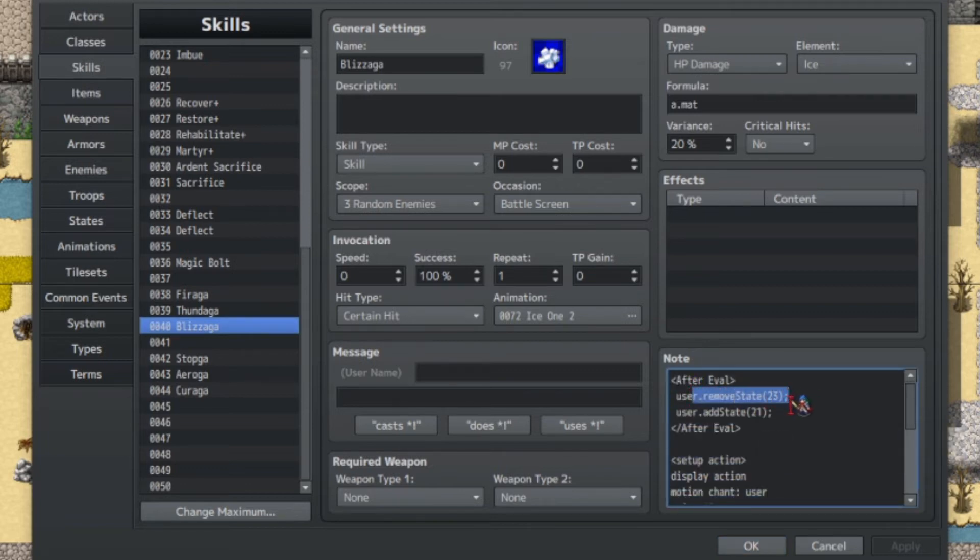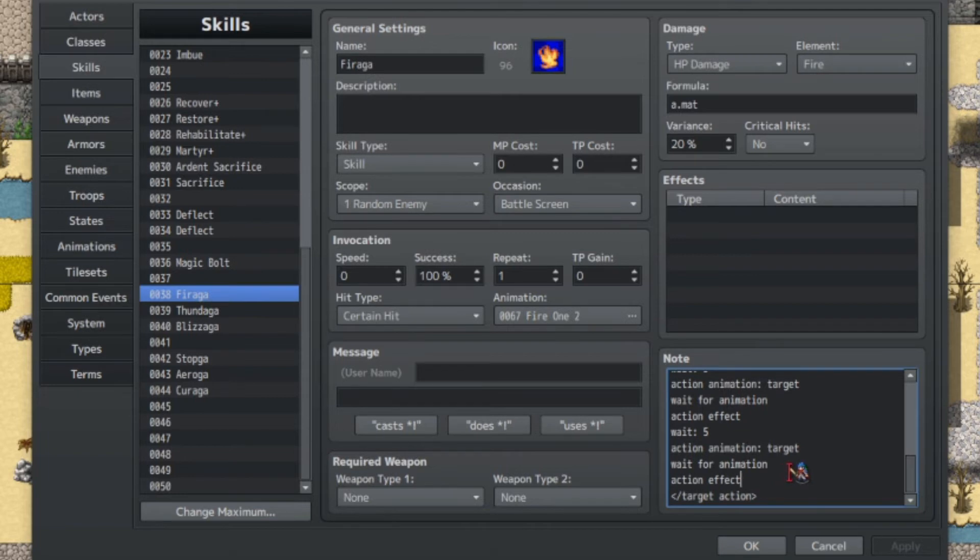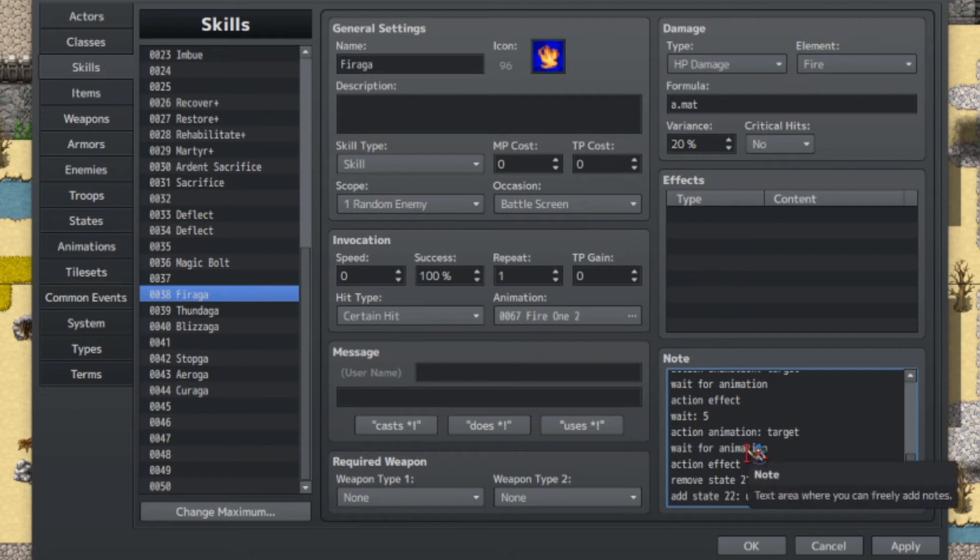If we want to use Action Sequence Packs for removing and adding states, all you have to do is go to your skill — placement in the action sequence doesn't really matter much. Add whatever state is current on the user — so remove state 21 from the user and add state 22 to the user. Similar to the Skill Core implementation, just a different way of doing the same thing. That's pretty much it for Variant 1.